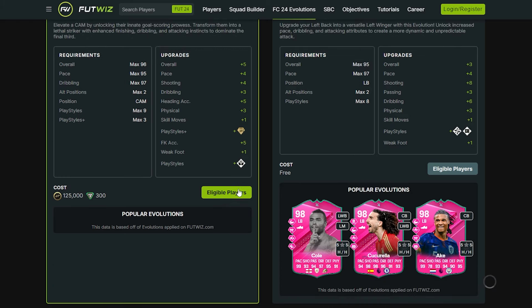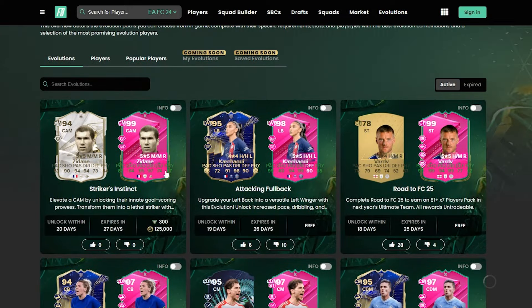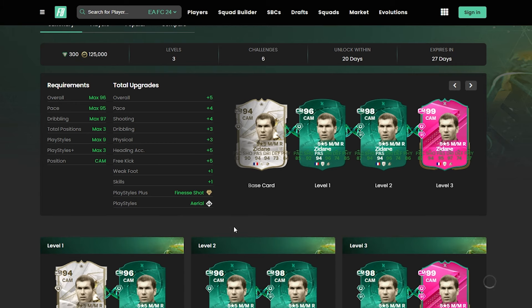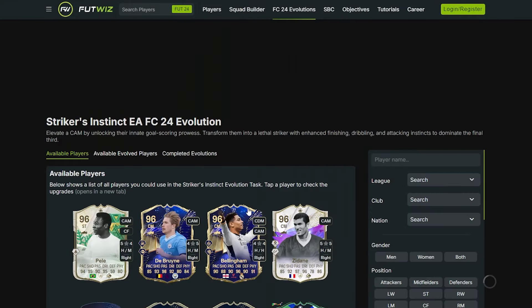I'm not sure if you get an extra play style or extra position because it doesn't quite say it. Looking at Nedved, it looks like you're not actually getting any different play styles or positions. On Footbin we've got the Striker's Instinct showing aerial, finesse shot and just the skills. So unless we are getting a position, it doesn't look like we're getting anything extra on this.